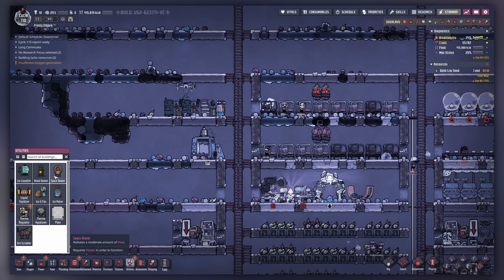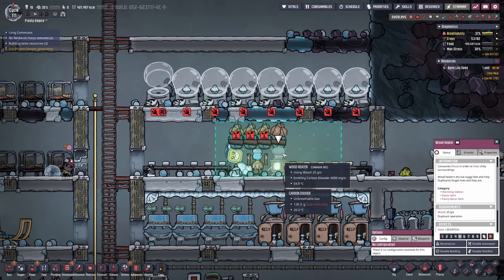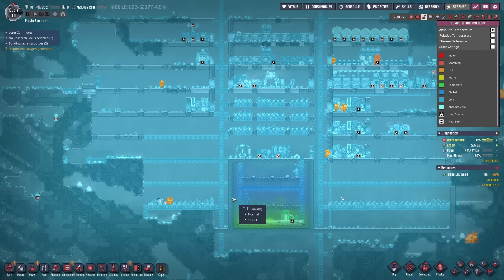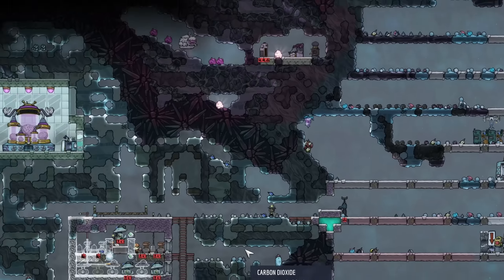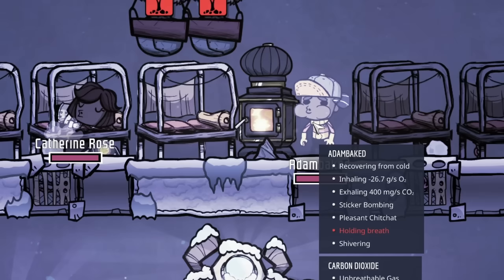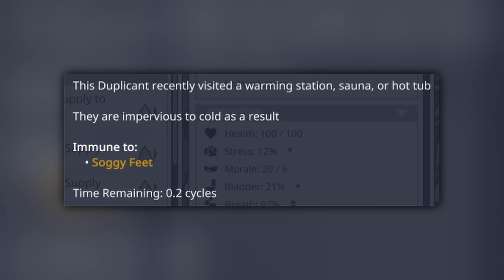I'm going to start placing down some wood heaters - these will be good. This is also good because it emits carbon dioxide; more carbon dioxide means more oxygen because of the aloe vera. The electrolyzer setup should be up soon. They come here to get frost resistant - they are impervious to the cold for a few seconds. All of a sudden the stress went down after I placed down the wood heaters, so it's working.